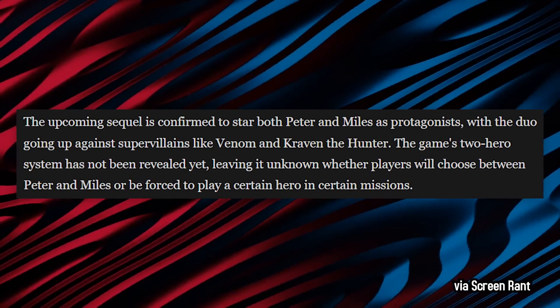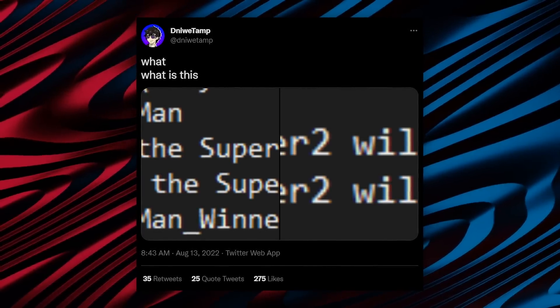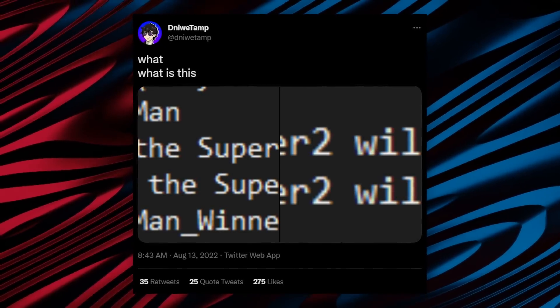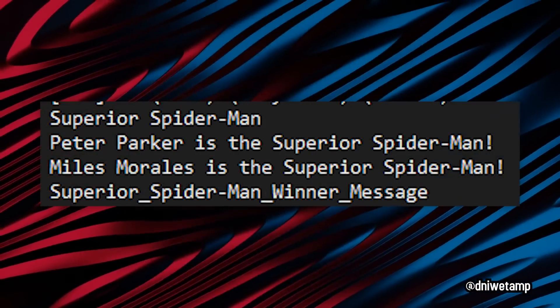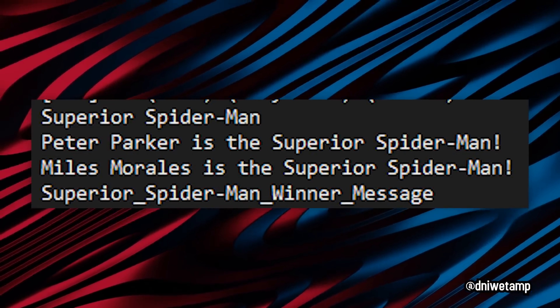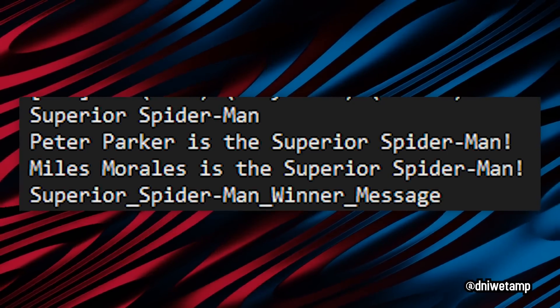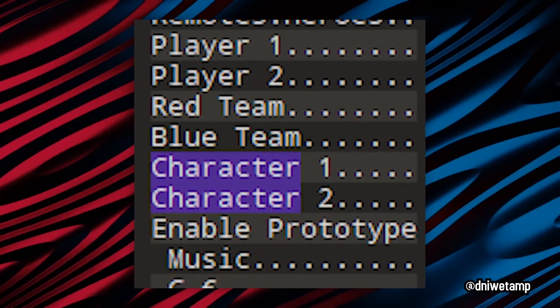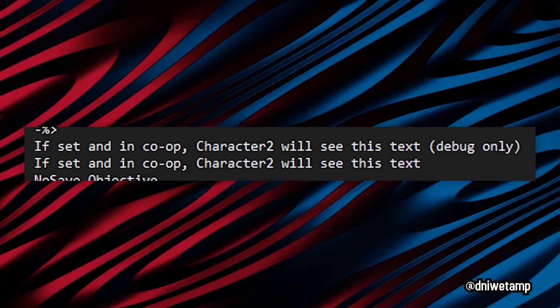Over on Screen Rant, they reveal that modder Dinwaytamp found that the PC version's code contained messages like 'Peter Parker is the superior Spider-Man' and 'Miles Morales is the superior Spider-Man,' hinting that two players could compete to become the better superhero. There is also code for a Miles Morales player model, and another line explicitly mentions co-op play.